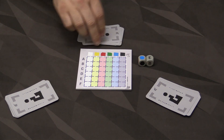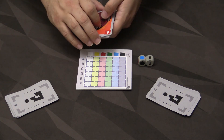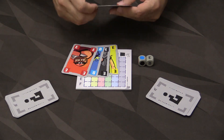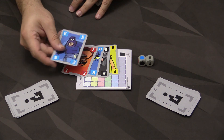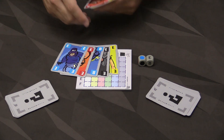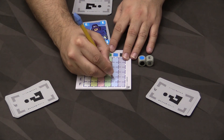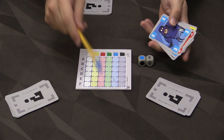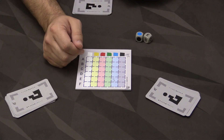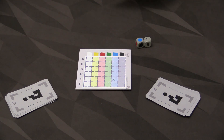For example, if blue E comes up, you secretly look at your hand and count how many cards are either E or blue. So maybe one, two, three, four, and a fifth card. Note that blue E does not count as both blue and E — it's just one card. So you'd write a five where blue E is, and that's public information for everybody. Everyone else does the same, and we do that two more times, so each sheet starts with three numbers.